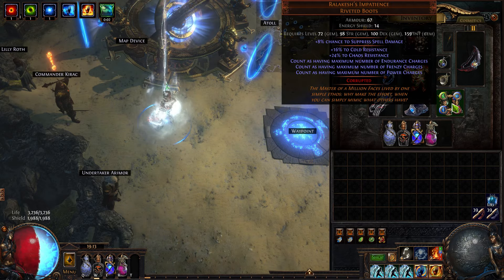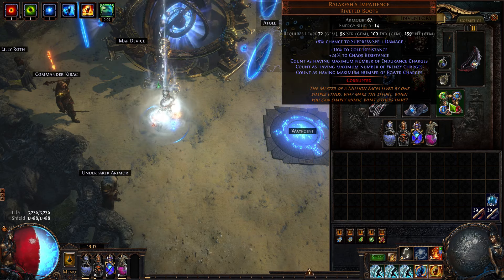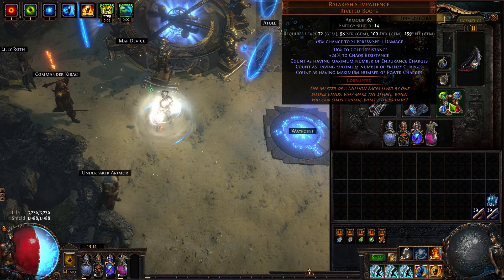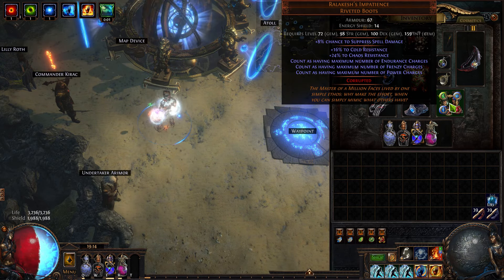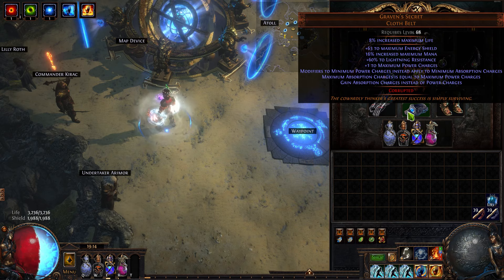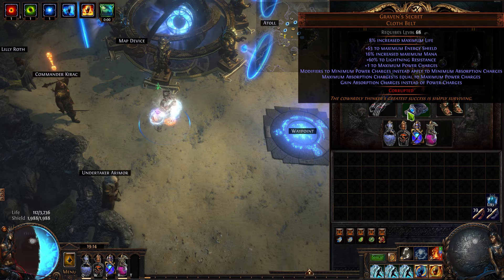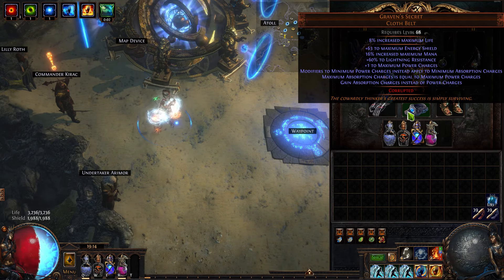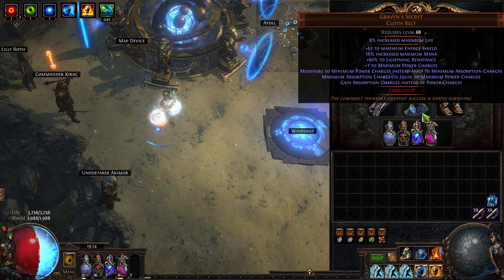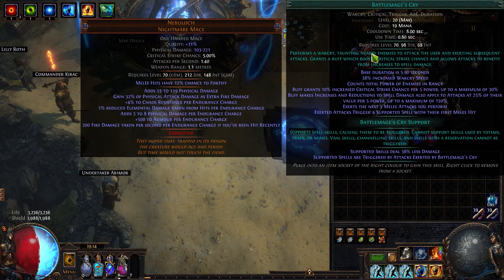I'm not sure how this interaction works — I haven't done a Discharge build since they modified these boots. I think Discharge only does damage if it can remove charges, so the fact that I have eliminated power charges removes the synergy from Discharge. But if you wanted to use the triple damage belt — the red belt that does triple damage instead of endurance charges — you're going to be much less tanky, but you can then use Discharge because you'll be getting a lot of power charges. Your endurance charges and frenzy charges don't stack fast enough for Discharge to be useful inside this combo, so I'm just doing a Frost Bomb which auto-casts whenever I exert an attack.